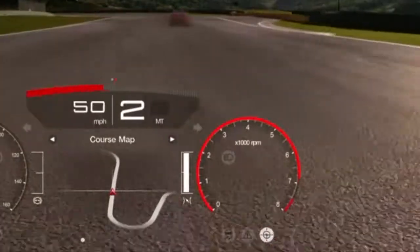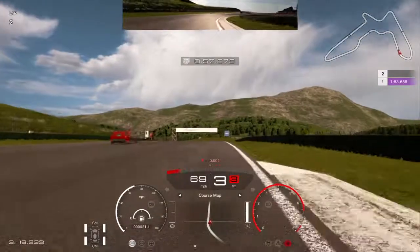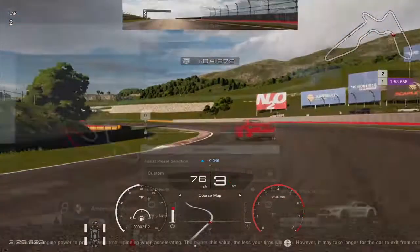It never feels like it's disrupting you. And what's more, it comes in a couple different flavors: you have Mild Counter Steering Assist and Strong Counter Steering Assist. This just dictates when it kicks in and how much slip angle it allows for.